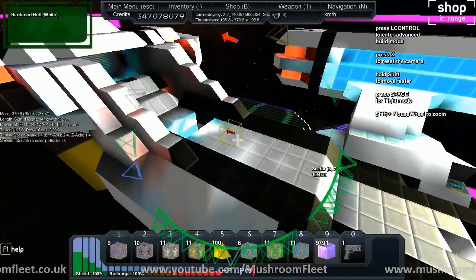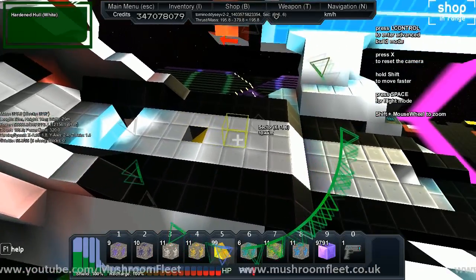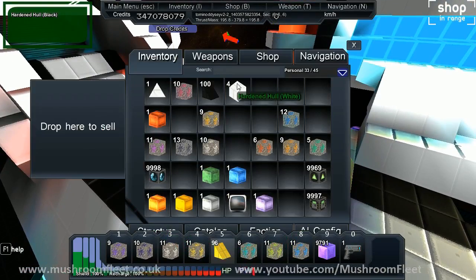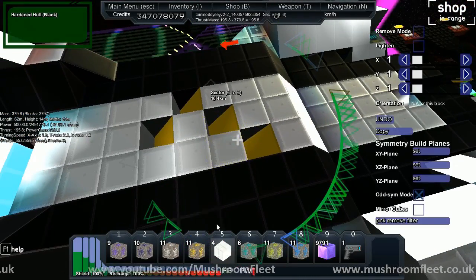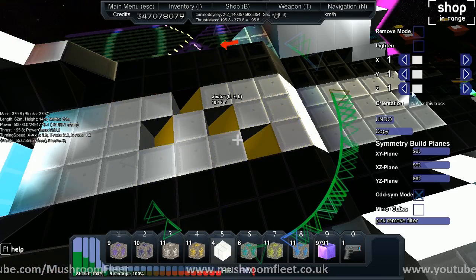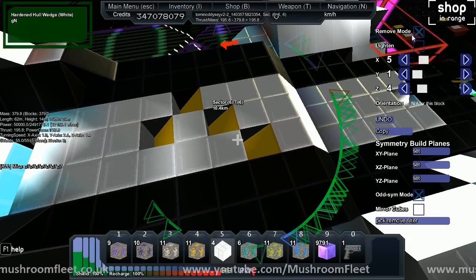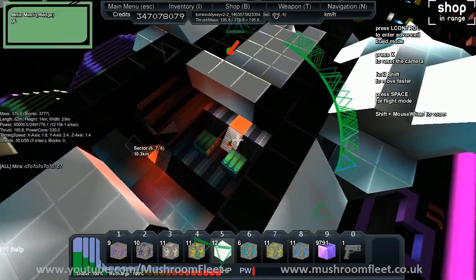First thing's going to be some advanced build options. I'm going to take this yellow hardened hull wedge and just drop them in here in a few random places like this. Then I'm going to get my white back. I'm going to show you the selective remove feature. I want to get rid of these in one go, so I'm going to set my build area to be 5x5 on remove. Now if I was to remove this now, I'm going to take everything out and that's not what I wanted to do.